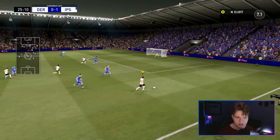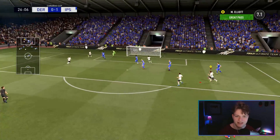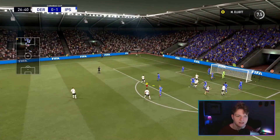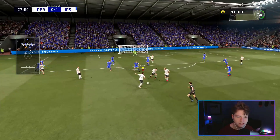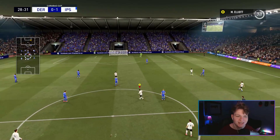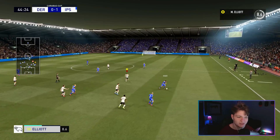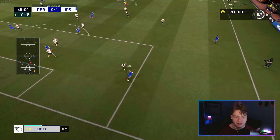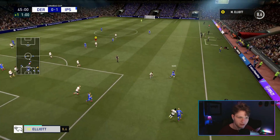We might try and cross this one in. I see him and it goes to him, but that's going to be a corner actually. Corner swung in, that's going to be cleared. We're going to call for it and go for a shot outside the box - that was a little far wide. Almost halftime, we have an 8.6 rating - apparently we're playing a great game. Still down 1-0 going into halftime.